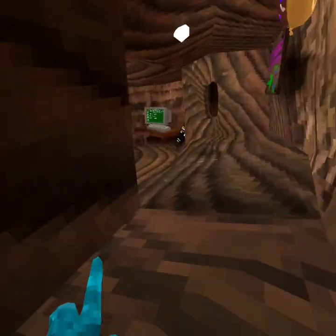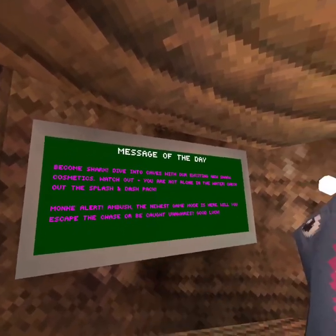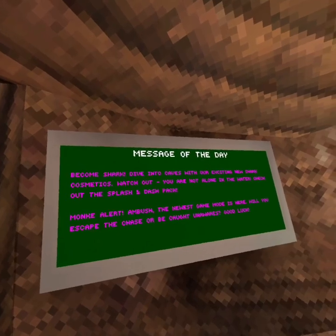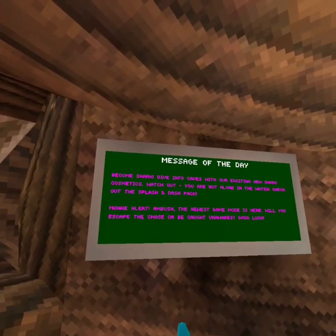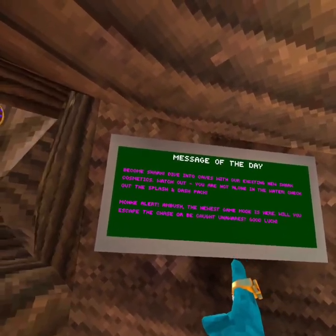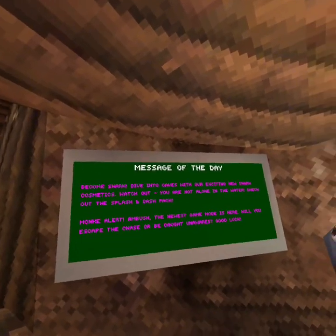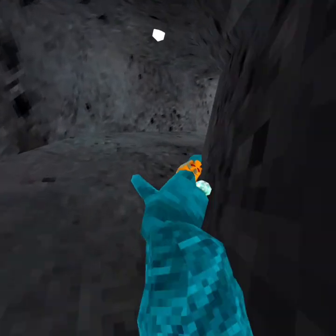I kind of ran right past it because I got too excited. So — become shark. Dive into caves with our exciting new shark cosmetics. Watch out, you are not alone in the water. Check out the splash and dash back. Monkey alert — Ambush, the newest game mode is here. Will you escape the chase or be caught unaware? I don't know, let's go check.